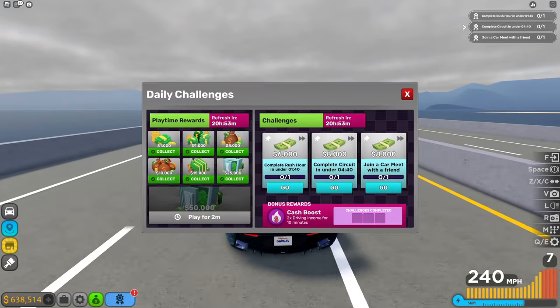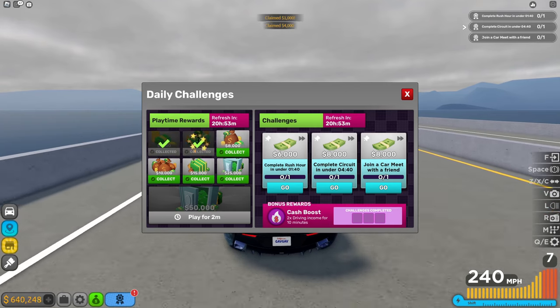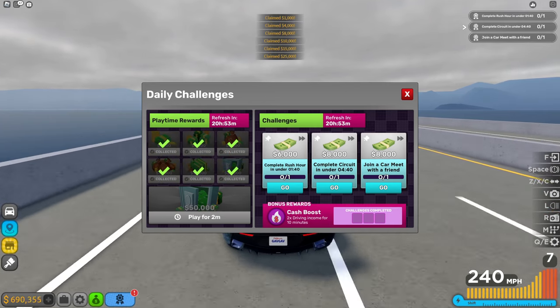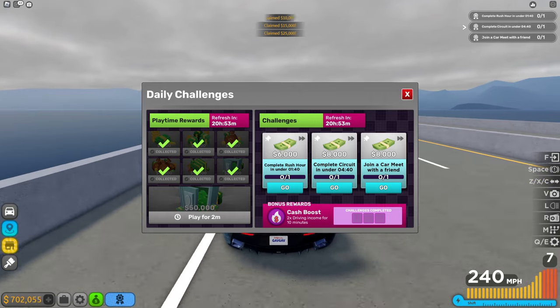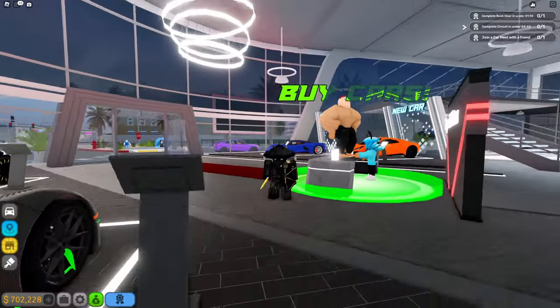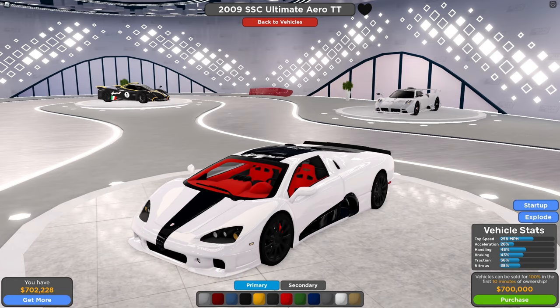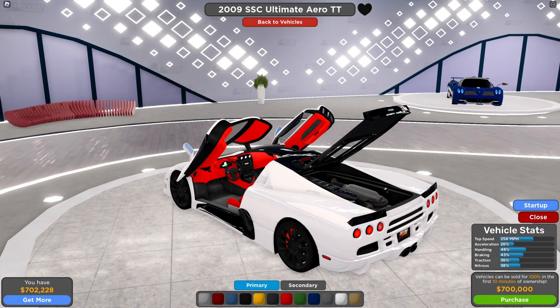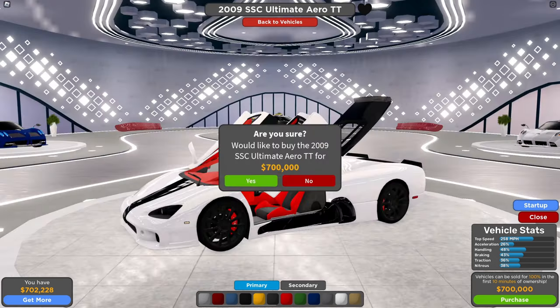What's also great about this game is there are a lot of daily challenges and different things you can earn cash from. I've already earned enough money and I'm at 700,000, so I'm able to buy the car now. I'm going to keep the color as it is because I don't think any of the other colors will look better on it. This is a good example of the models they make — it even has a full engine in it.